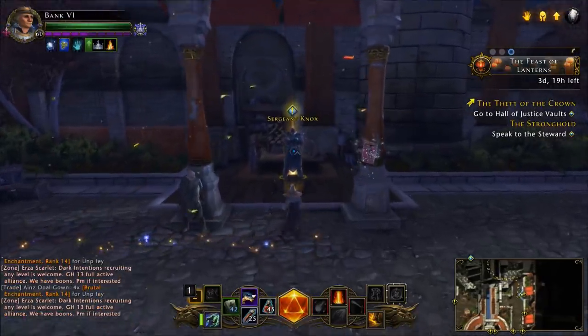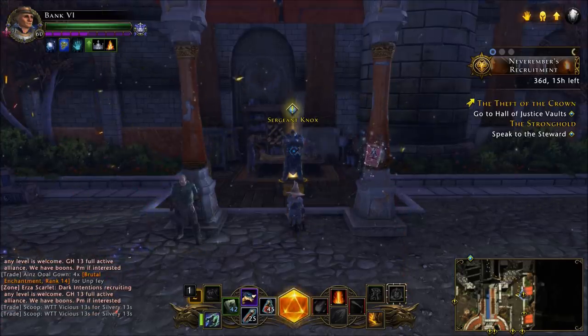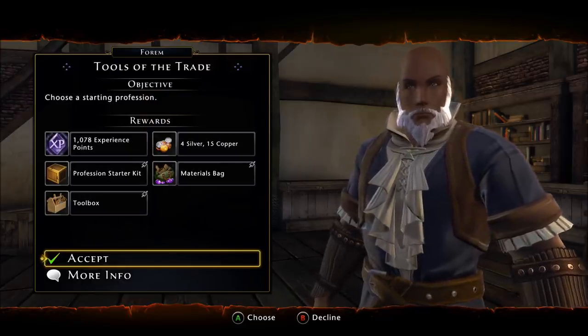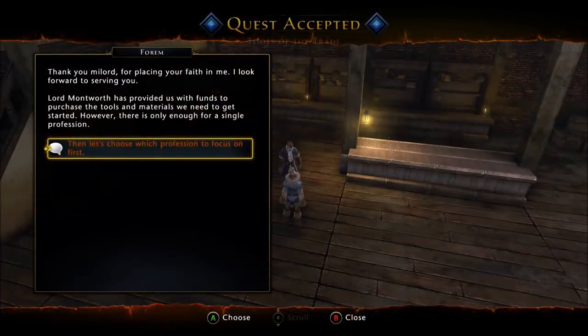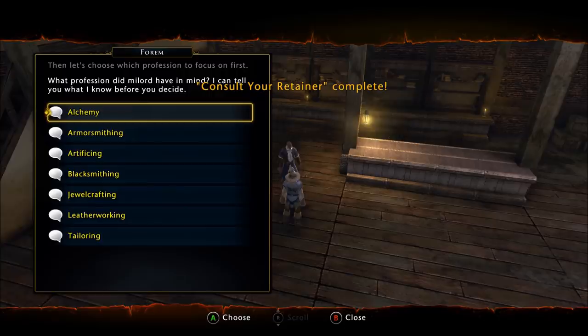Go ahead and accept the quest, then run the workshop tutorial. When you start the workshop tutorial and come to the part about picking the first profession, go ahead and talk to your retainer and it's going to ask you what profession you want to start with.